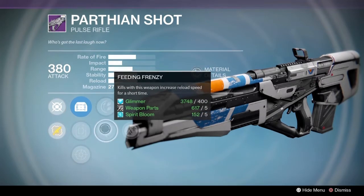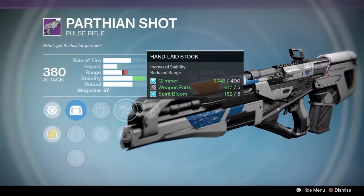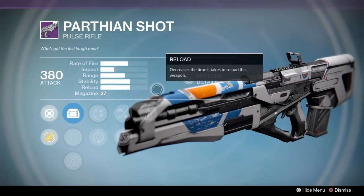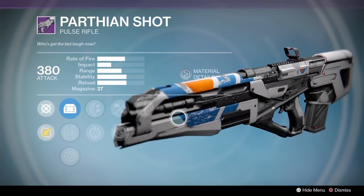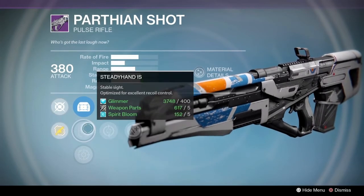Feeding Frenzy, Lightweight, Handlaid Stock, and finally Counterbalance. For this archetype of pulse rifle, stability perks are perfect, and that's exactly what this weapon has — with Counterbalance, Handlaid Stock, Rodeo, and the Steady Hand IS sight.